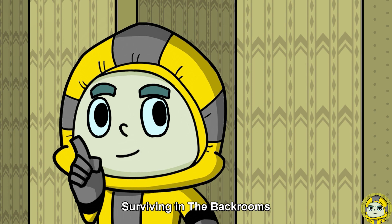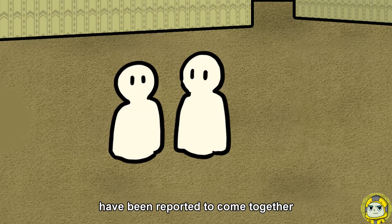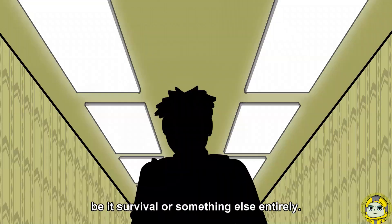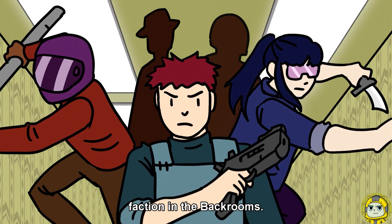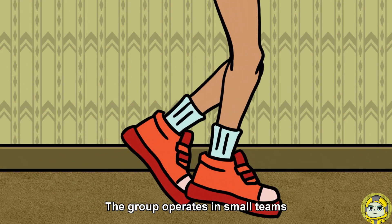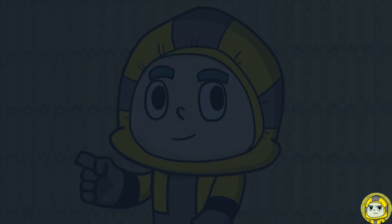Then we have groups. Surviving in the back rooms is not an unachievable task. Throughout the known history of the back rooms, wanderers and even entities have been reported to come together, forming groups or factions in pursuit of some goal, be it survival or something else entirely. The MEG, also known as the Major Explorer Group, is currently the largest faction in the back rooms. Their sole purpose is to locate the exit. The group operates in small teams, each conducting tasks such as exploring, mapping out areas, lending a helping hand to lost wanderers, and terminating hostile entities.